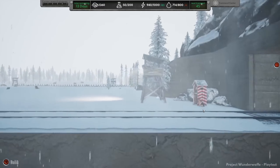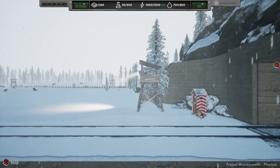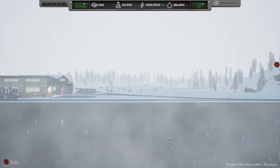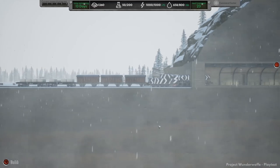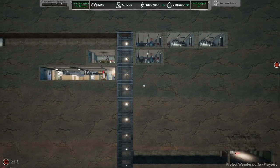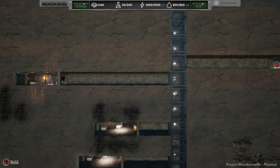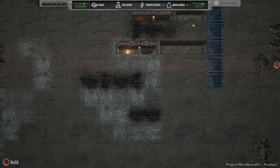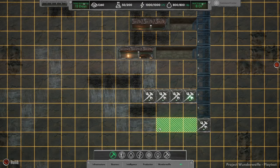There's a blizzard out there. Bring the dog inside. Can you pet the dog in Project Wunderwaffe? You cannot. Zero out of ten. Here comes the train - and there goes the storm. I believe the enemy can sabotage your train and attack it as well, so air defenses will be needed as well as ground troops. Security will need to be increased around the base. The train is sending us random things - iron spool and wood - but I don't know if there are ways we can manipulate that.